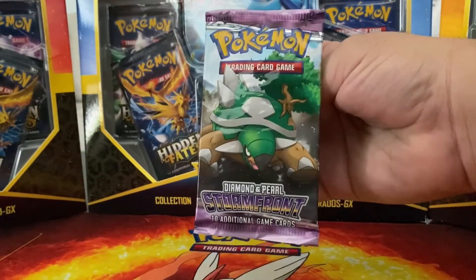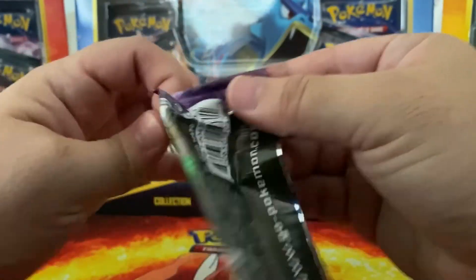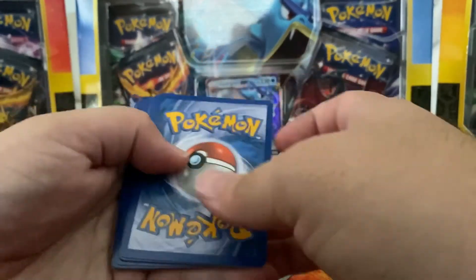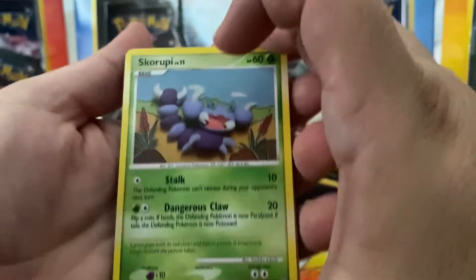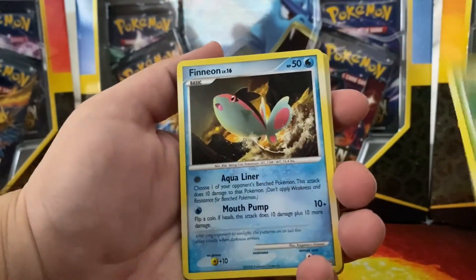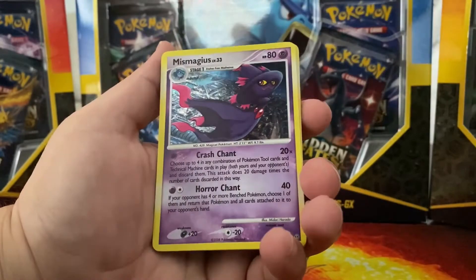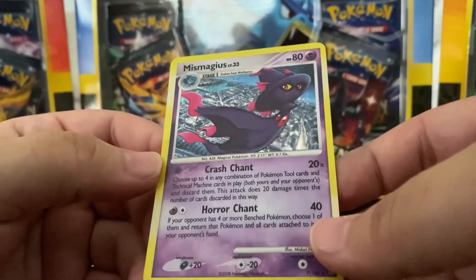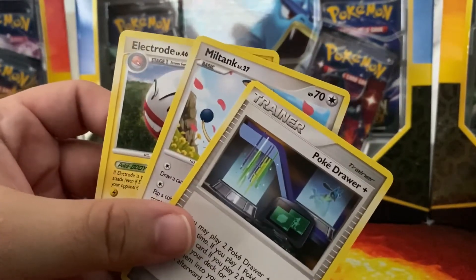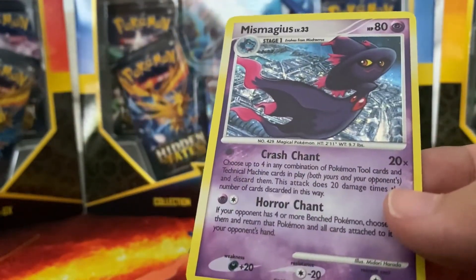How many packs were those - five packs? There were five boosters in each box. Score - Rupe, Tangela, Spinarak, Misdreavus, Magikarp, a Bibarel - oh we actually got a holo! A holo Mismagius - a vintage hollow! And then the last three: Miltank, Electro, and Onix. So we actually got a vintage holo - a Mismagius. Not bad!